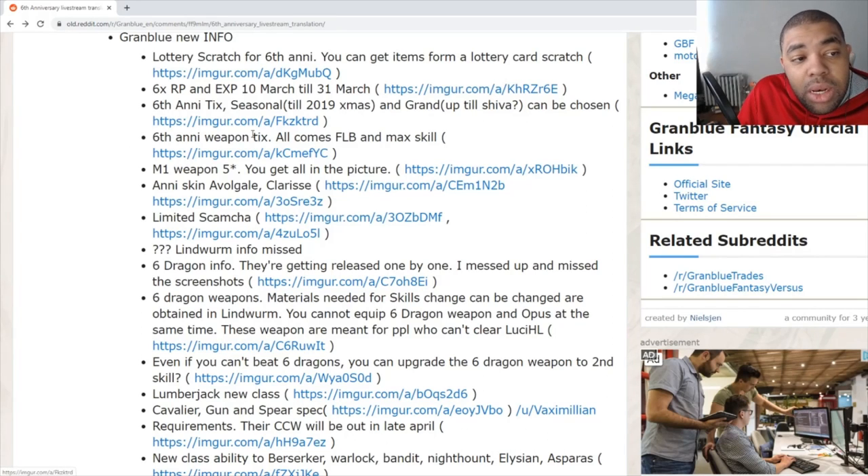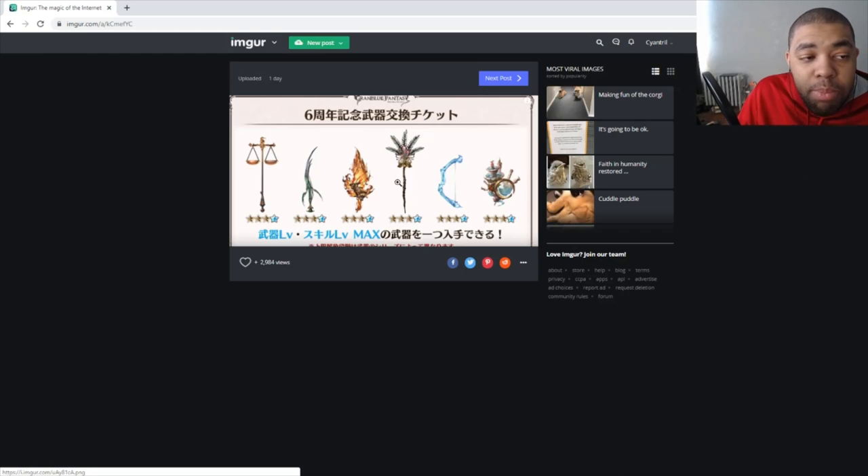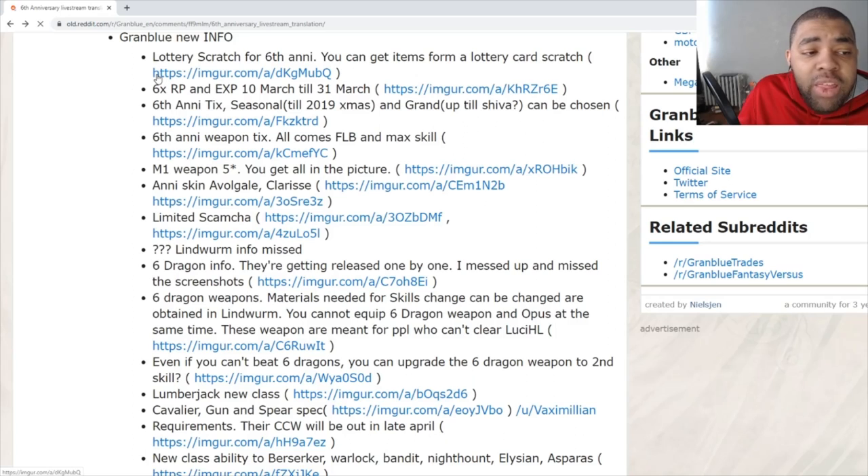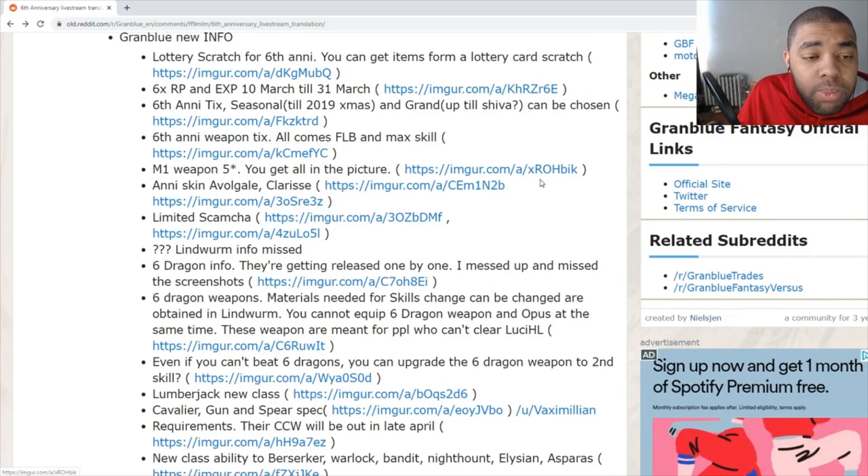We have the Sixth Anniversary Weapon Ticket — all weapons come fully limit broken and max skilled. Included are Skill: The Dominion, a Wind Hose, Zeno's Coral Sword, Tiamat Malice Staff, Fimbul, and Magnitude weapons — so Buncles, Proving Grounds weapons, Zeno, Tiamat Malice. I don't know if Leviathan Malice weapons are included, but Fenrir, Cerberus, and Magnitude are in there. Very important ticket — it will get its own video. There's plenty of time since the five-year anniversary ticket expired about a week ago.